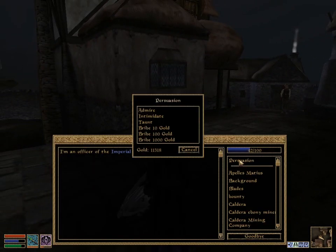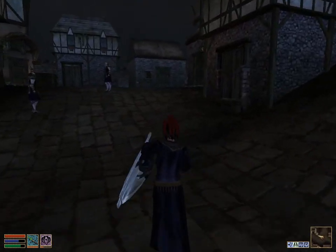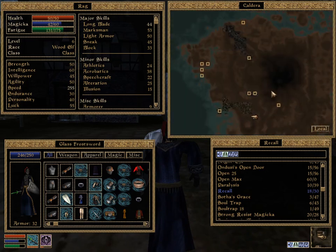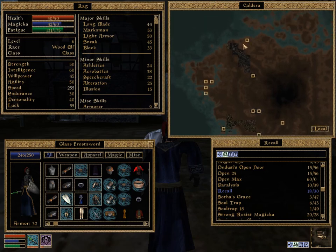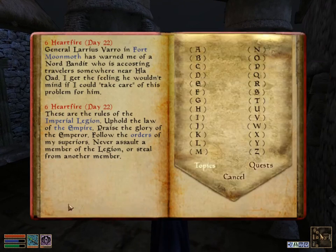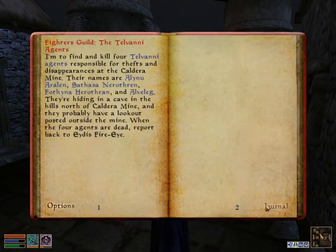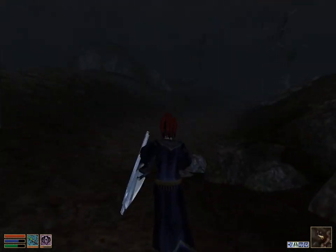Right, so right now we should probably head back north to the Ulushaku camp up there for the main quest of the game to be named Nerevarine. However first, since we are in Caldera, we may as well do the Fighter's Guild job to kill the four Telvanni agents, because we've been here several times and keep leaving without doing it, so we should probably do it while we're here.